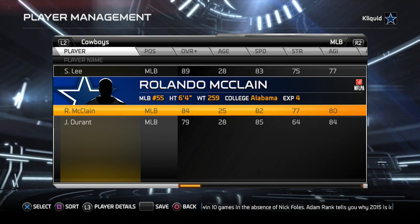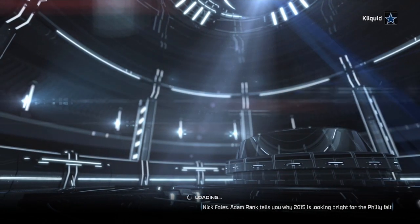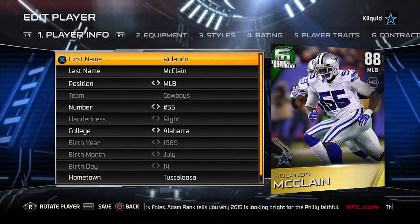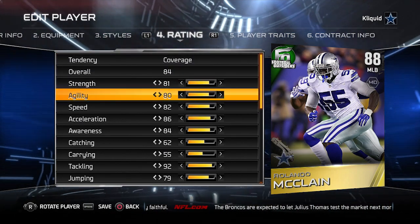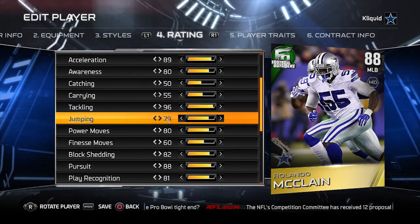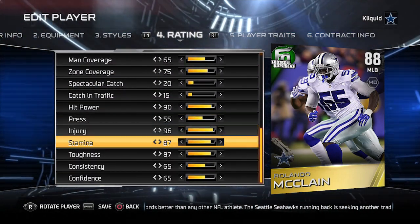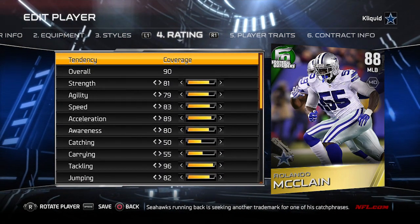We've looked at both the silver and bronze categories. Now let's get into the gold category — we're going to take a look at Dallas Cowboys middle linebacker Rolando McClain and see what his attributes do. We start off with an 88 overall player in Ultimate Team, and let's see what he ends up at as a regular Madden player — and it's 90.